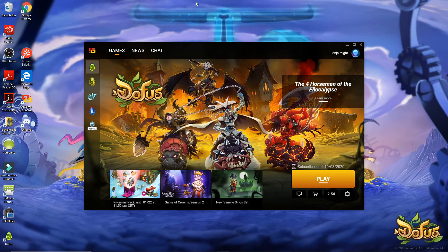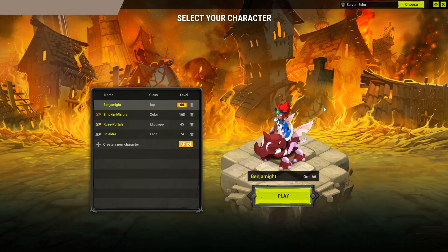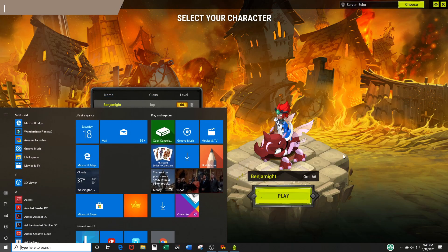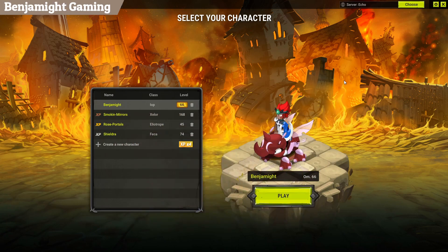The next thing you have to do is bring up your Ankama launcher. Once you have your launcher opened up, you have to open up an instance or a gameplay session for each account that you want to use. So if you hover over the play button and click it, that's going to launch one instance of the game. If you needed to open another account, you would bring up that launcher again, hit play, and it would bring up another screen where you can log in.